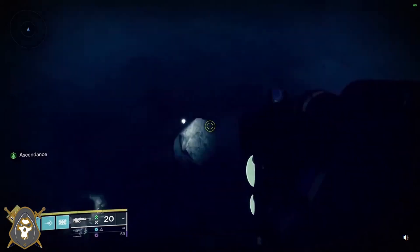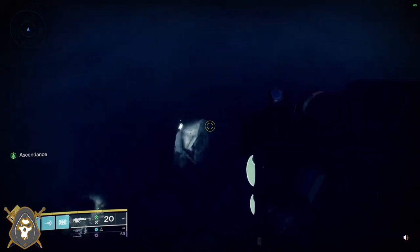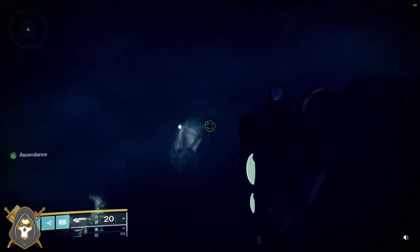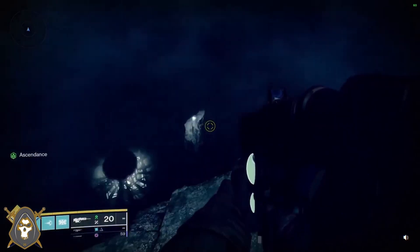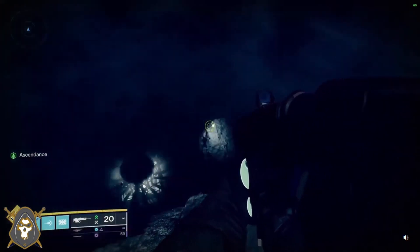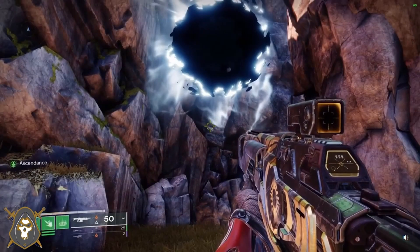When you get to this rock part, your first two rocks will be spinning. That third rock will be stationary. The next two rocks after the stationary one will be spinning, and then there will be another stationary rock before you go to where that ring is.